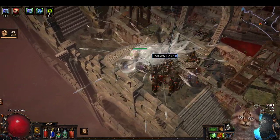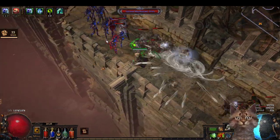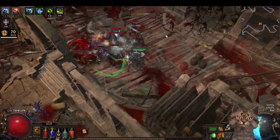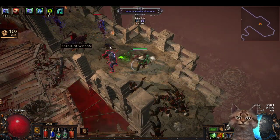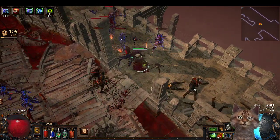You can just make Eye of Winter spawn from your location. For the next project, I will simply change the build early on — I'm going to leave this Spellslinger strategy and probably go Cast While Channeling.